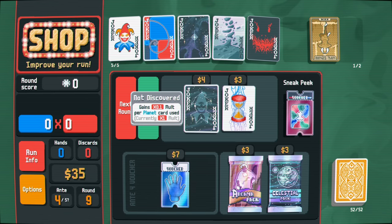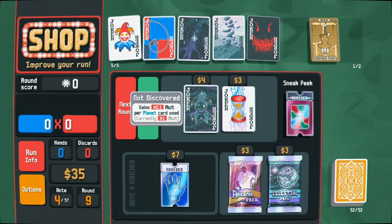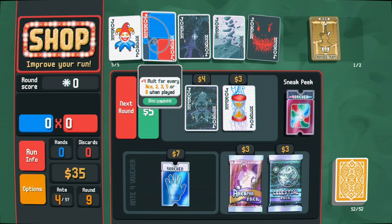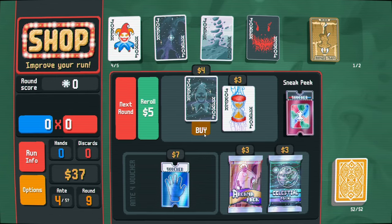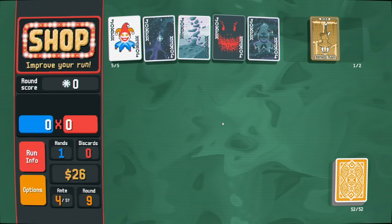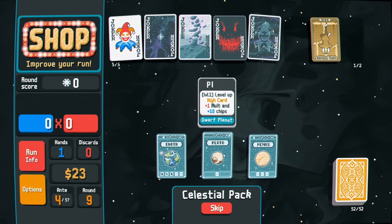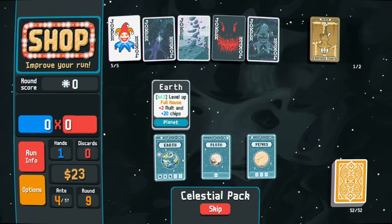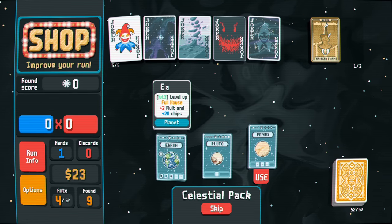Wait, that's really good! I think we go invest in the face cards, get rid of fibonacci, and buy this face card joker. We get extra hands. We buy a celestial pack. Full house is really good but it's so hard to do. This two pair is currently level four. Three of a kind is huge - we gotta remember to do that.